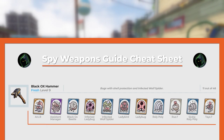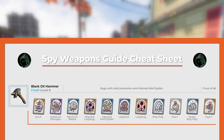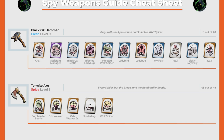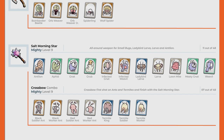Fresh Black Ox Hammer Level 9 — use on every bug with shell protection and the Infected Blow Spider. Spicy Termite Axe Level 9 — use on Bombardier Beetle and every spider but the Brood. Mighty Salt Morning Star Level 9 — your all-around weapon for small bugs and other creatures. Combo it with the Crossbow to kill ants and termites.